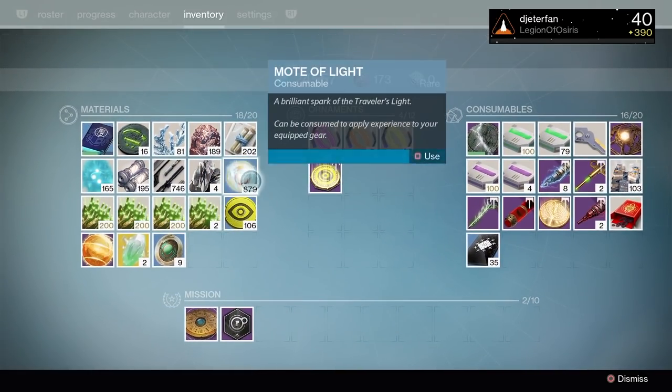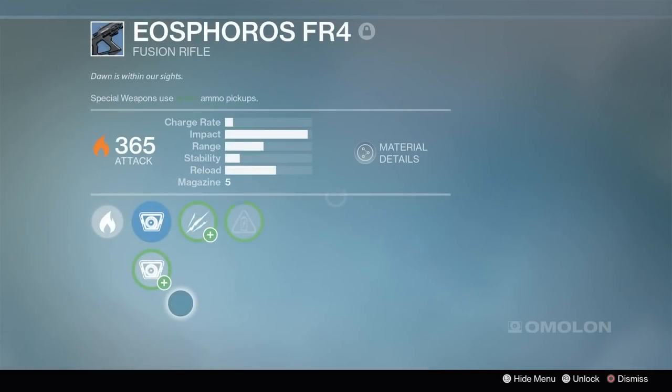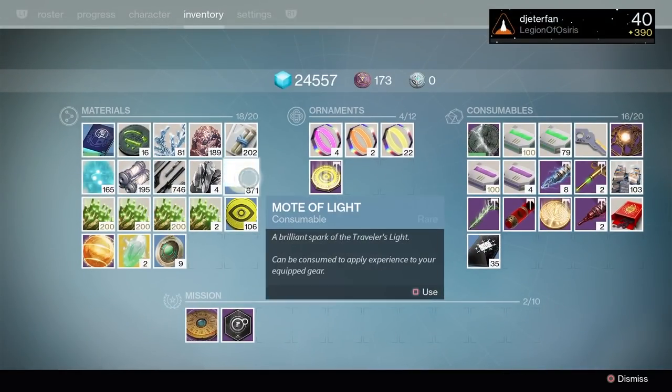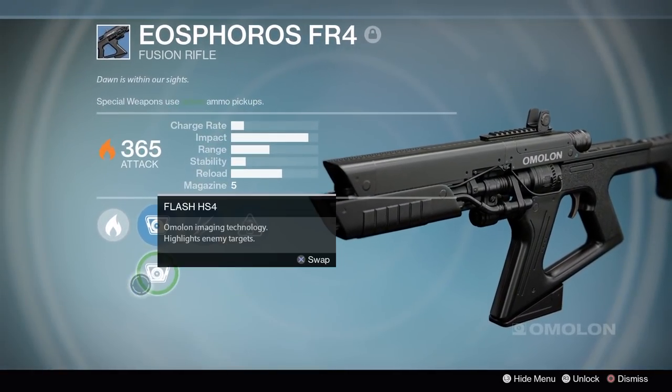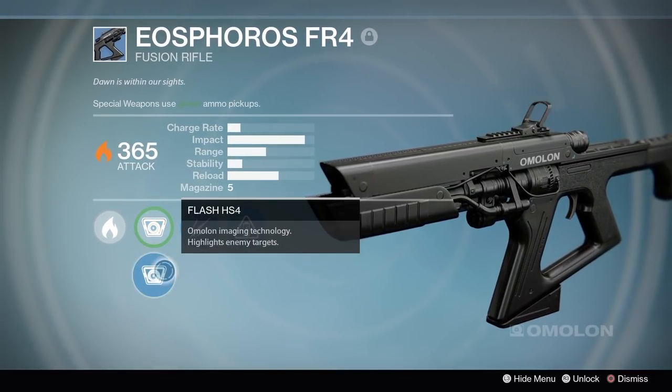I was going to use some other weapons like the Vex Mythoclast and maybe a sidearm, but I had these blue weapons that I'd gotten over the past couple days of playing Trials of Osiris. I wanted to test them out - I've never done a challenge like this before, and I have used the Vex Mythoclast quite a few times. I'm using these blue weapons for the first time ever. Normally, like you guys, I probably scrap them down pretty much instantaneously.